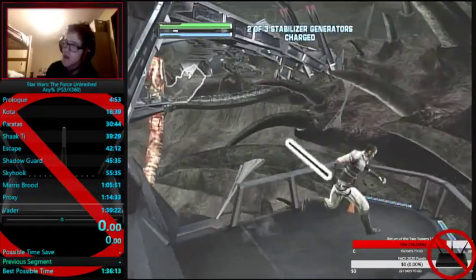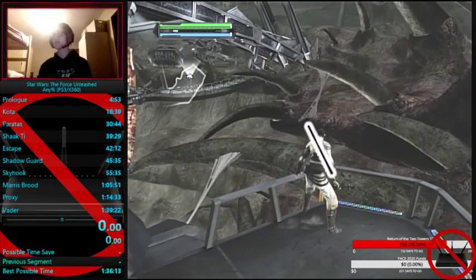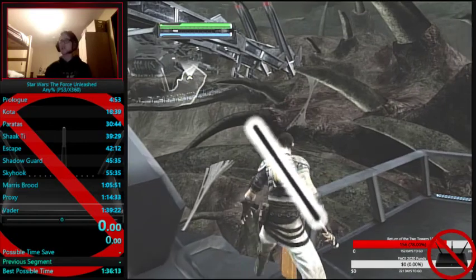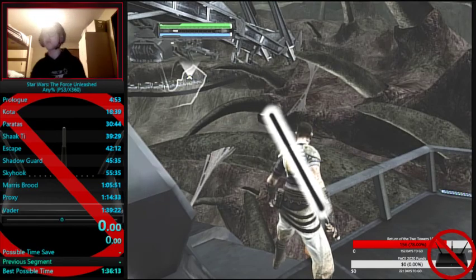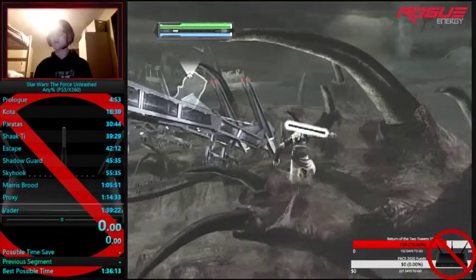Now we're getting into the strat I came up with. You want to come over here onto this platform — you'll see that tooth over there with a little bit of gross web on it. That's the general direction you want to aim. Do another infinite air dash and that will allow you to deload some of the troopers as you go over to the third clock. I messed it up.